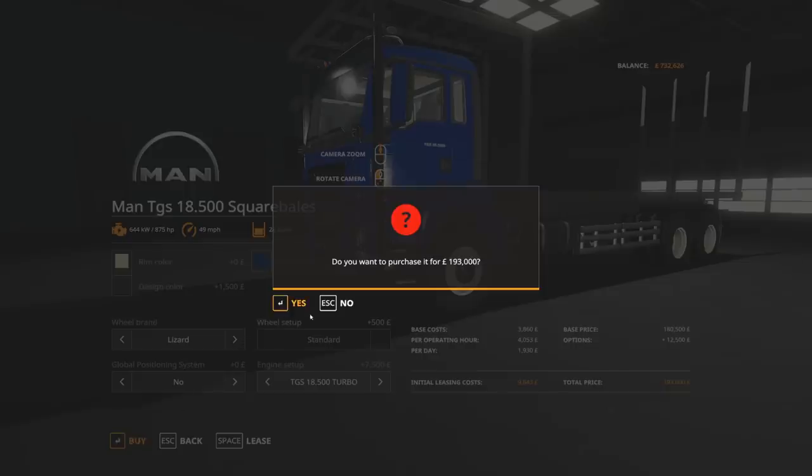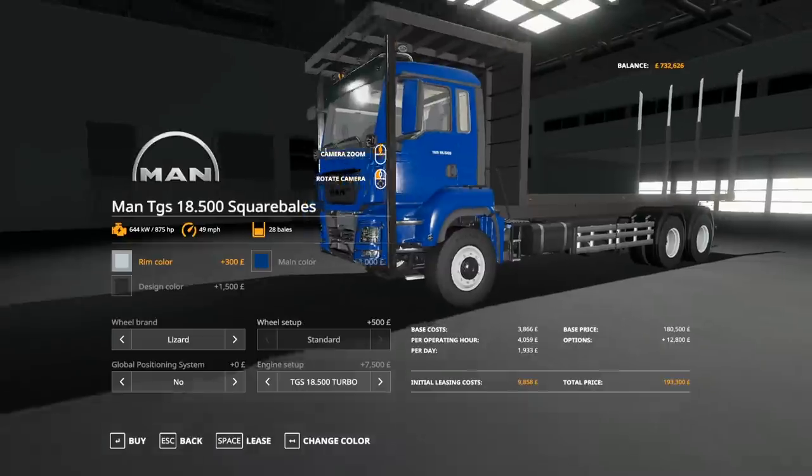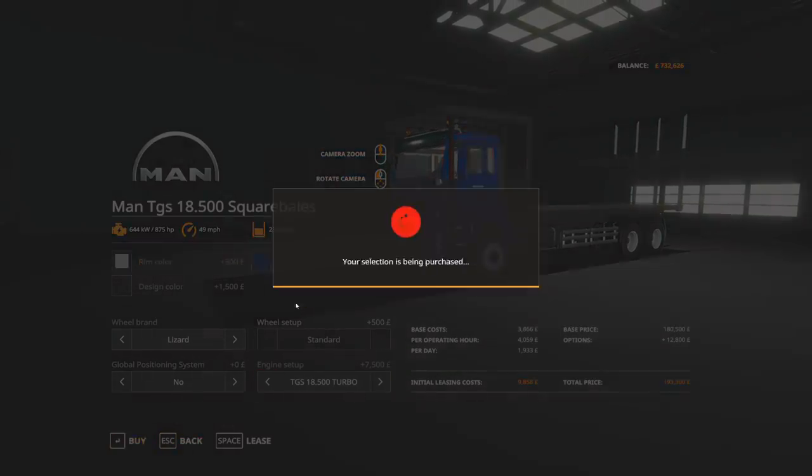Let's fit the turbo. Before we go - rim colour. It's currently set to... cream, not too sure. We'll go with silver. So that is it.